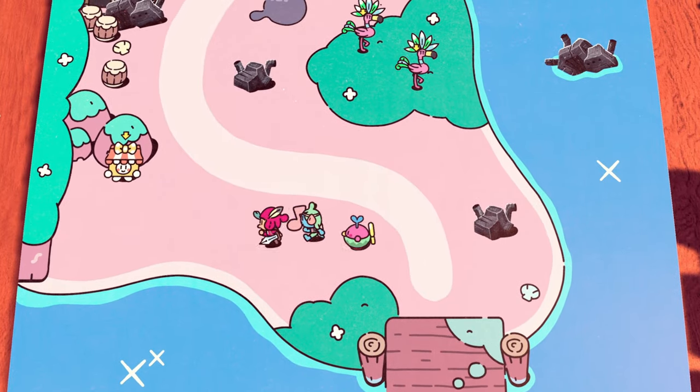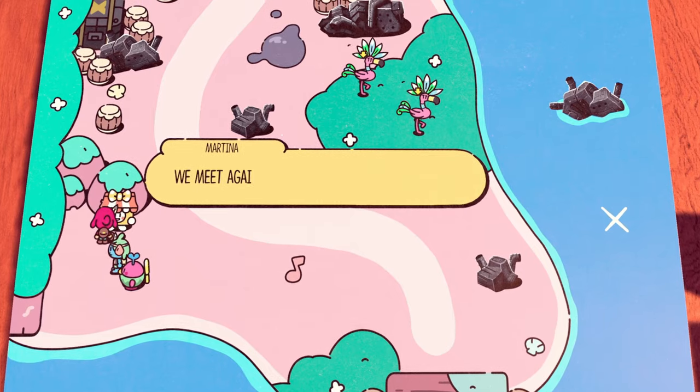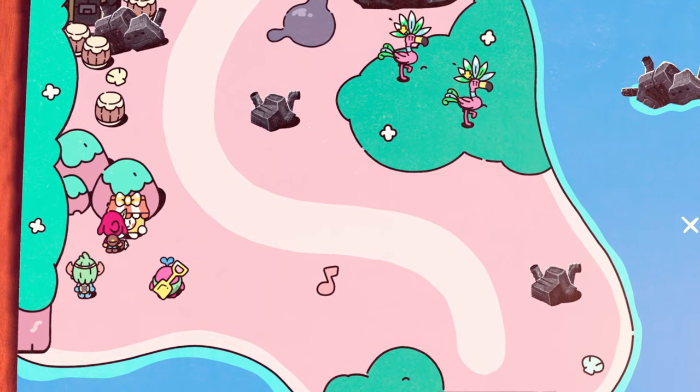After helping the starfish out, head up to the next page and to the left to talk to Martina and buy her next scroll.